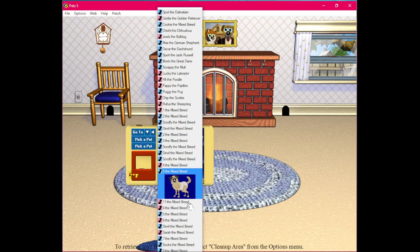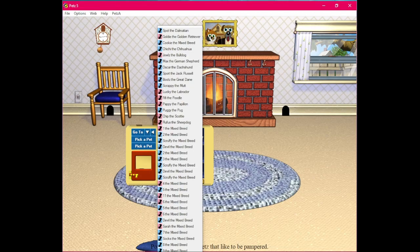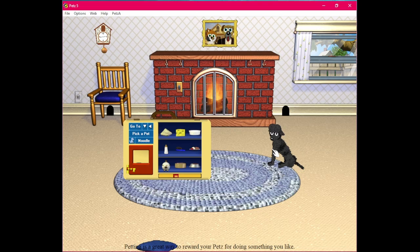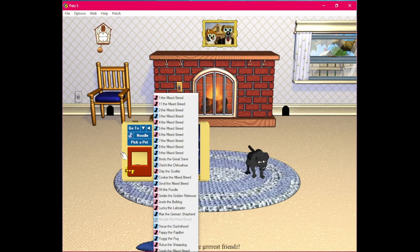Back to the family room. We'll take the poodle back out, and now we can take Noodle out all by himself. Hi Noodle. It kind of looks like he has a spot in the middle of his forehead — it kind of looks like he has a lump on his head, which is a little creepy. Good pose. Now let's breed Noodle with a Golden Retriever and see what happens.